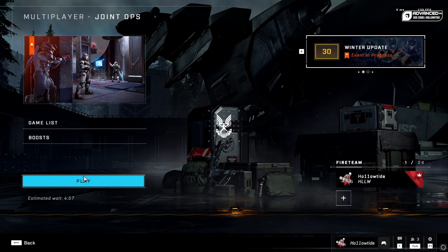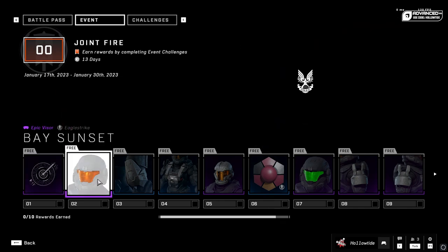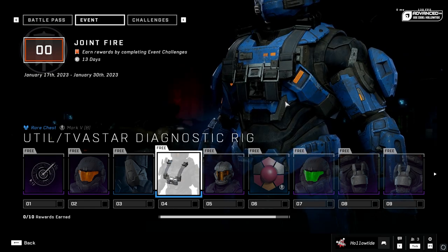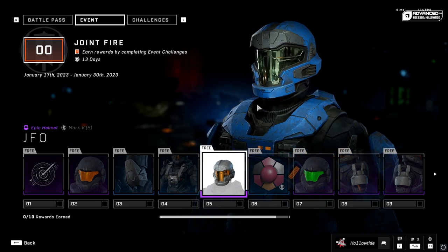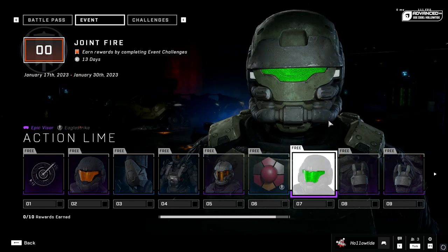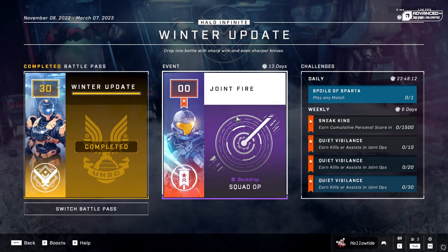Let's go look at the event pass. You can get a background and a visor. The best part is probably the JFO stuff — I actually like that visor. It shows up on the Eagle Strike armor core. I love JFO; that's what I wore in Halo Reach. There's also another visor, some shoulders, and then something called the Flamingo. Very cool.